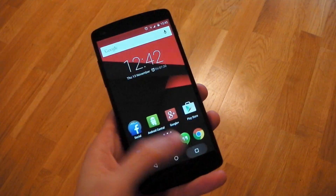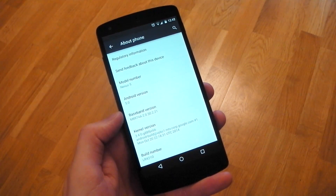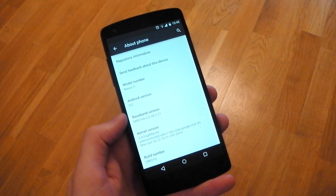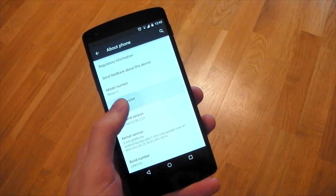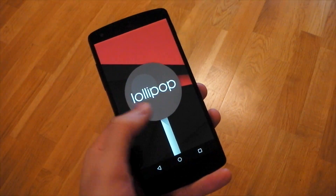So far I've really been enjoying the experience. If we go into the About Phone section here, you can see it's Android 5.0, and the build number is at the bottom as well. If we tap that 5.0 number, you'll see we have the Easter egg, which is a kind of bubble that turns into a Lollipop that changes colours.